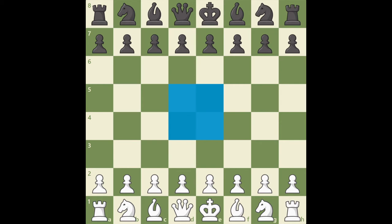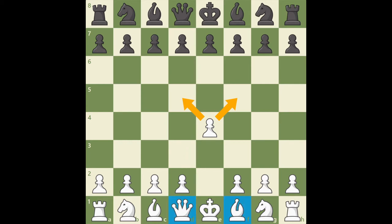A popular as well as strong opening move for white is to play E4. White moves a pawn directly in the center, controlling the D5 and F5 squares in black's territory, and it also opens up lines for white's light-squared bishop and queen to quickly enter the game. A good response for black is to play the same move, E5. By controlling the center, both sides prevent enemy pawns from entering their territory.